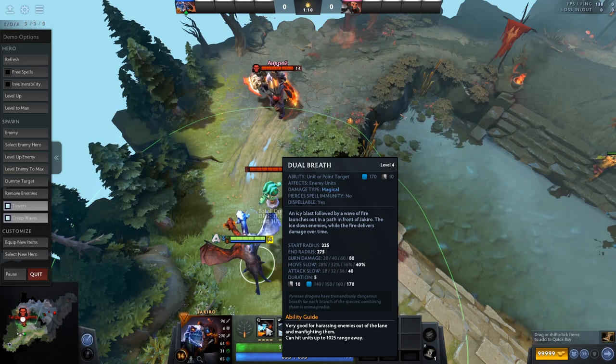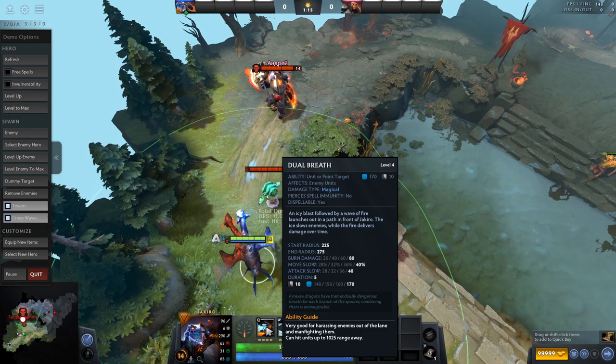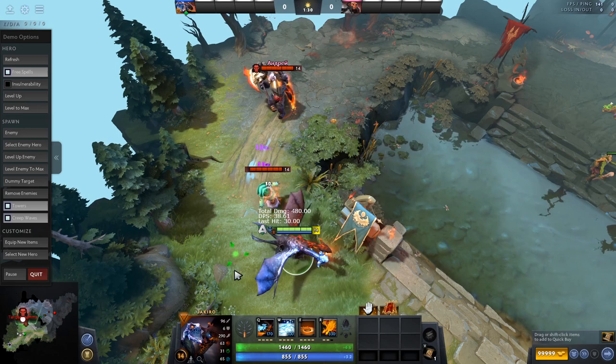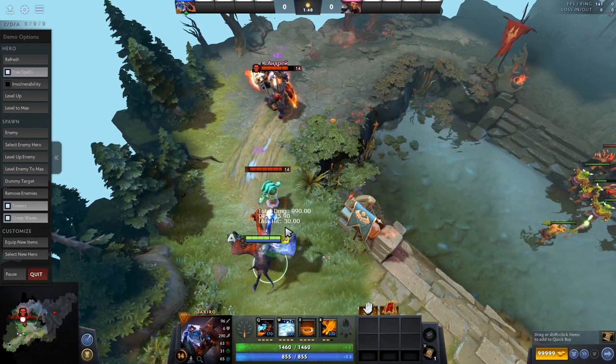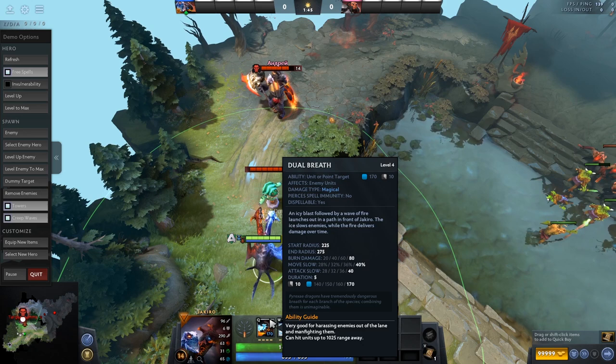Dual Breath is usually the first ability you're going to level almost every single game. It's a pretty straightforward ability. You have a cast range, and he basically shoots out fire in a kind of arcing motion — he shoots out fire in a direction and it hits everything in the AoE. There's a little bit of an arc, so you can kind of hit people at an angle. You can see that missed the Axe right there, but it hit everything in front. If I angle it this way I can hit Axe with the edge as it fans out. Basically, you hit people with it and it does burn damage over time. There's also a movement slow and an attack slow, so this is a really, really good ability for trading.